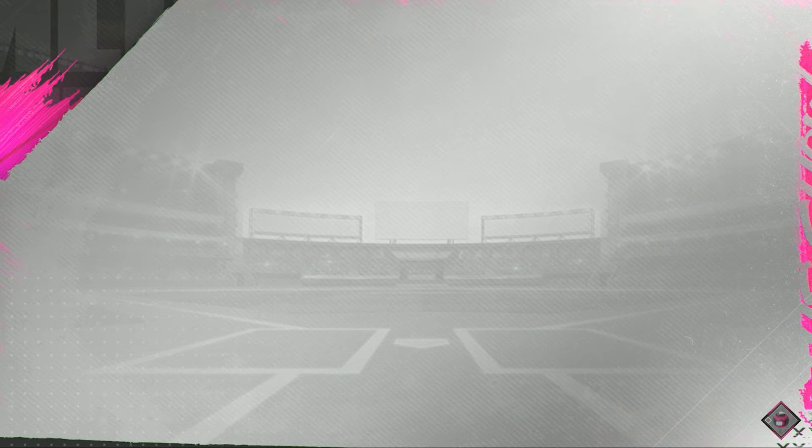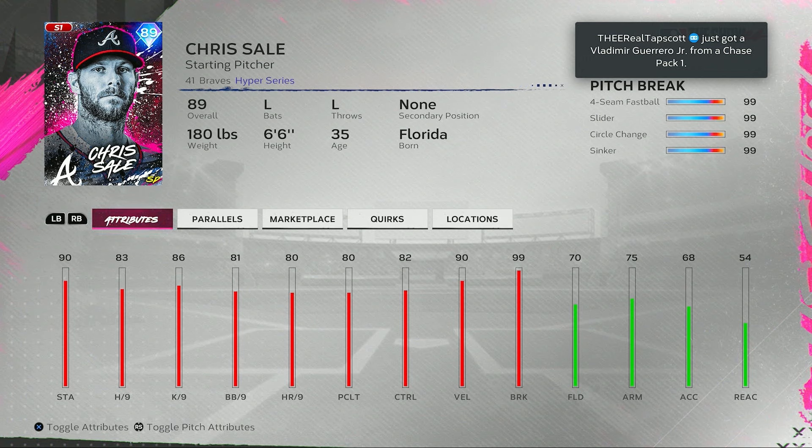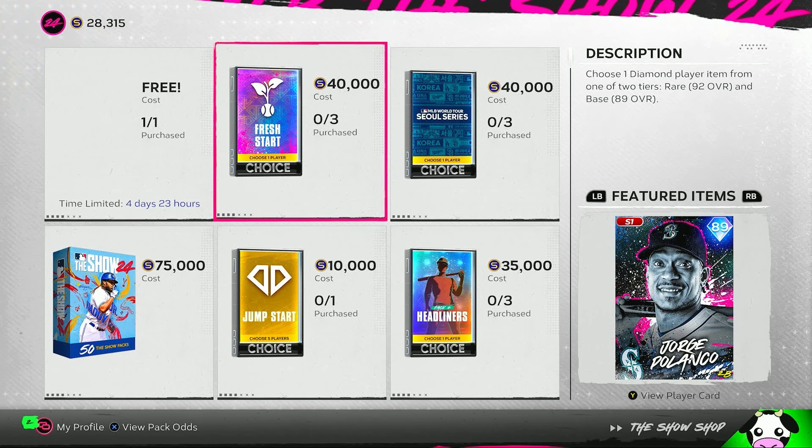Next up in the base round is Chris Sale in that Braves uniform — left-handed starting pitcher. 90 stamina, 83 hits per nine, 81 walks per nine, 82 control, 90 velocity, 99 break, 80 pitching clutch. Pitch selection: four-seam, slider, circle change, and sinker. His break is 99 on literally each of his four pitches — 99 max break. That makes me scared to face him, especially with Breakout Liar, even on this 89 Chris Sale.